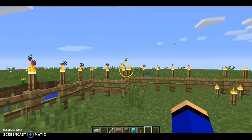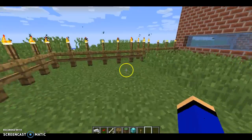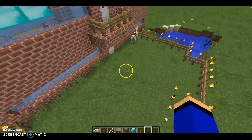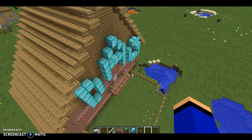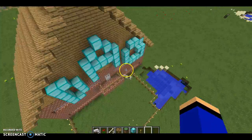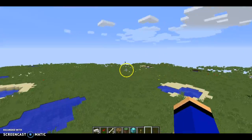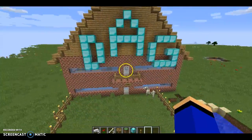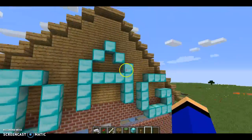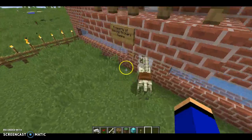Hello everyone, it's Eden here from Diamond Archers Gaming, and today we have another video with some more Minecraft. This is DAG Mansion episode two — we've already built a mansion and stuff, and we just added the Diamond Archers Gaming sign and the property sign.